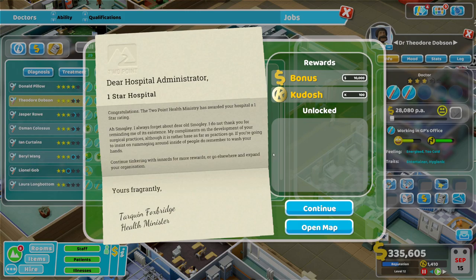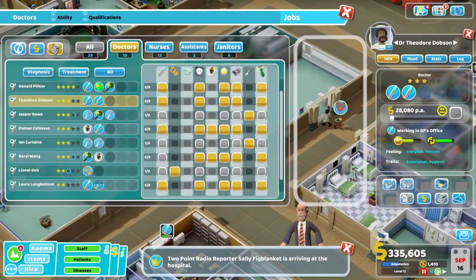So we've got a one star! Congratulations. A Two Point Health Ministry has awarded your hospital a one star rating. Ah, Smogily — I always forget about old Smogily. 'I do not thank you for reminding me of his existence. My compliments on the development of your surgical practices, although it's rather base as far as practices go. If you're going to insist on rummaging around inside of people, do remember to wash your hands.' That's why we put the hand sanitizer out! And we'll continue tinkering with the innards for more rewards, or go elsewhere and expand your organization. I've got no unlocks — a bit of cash, bit of money.